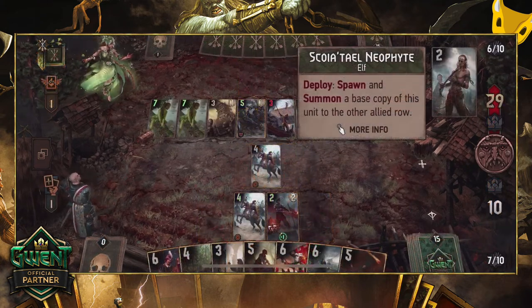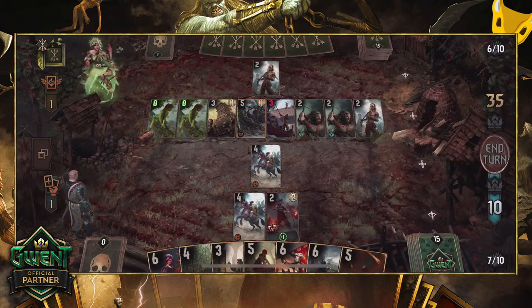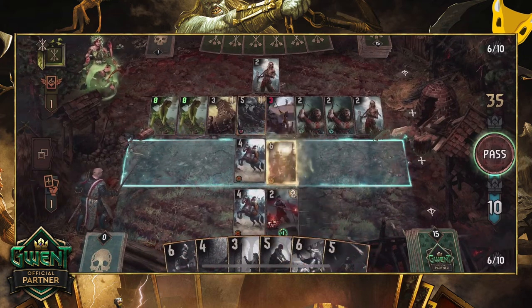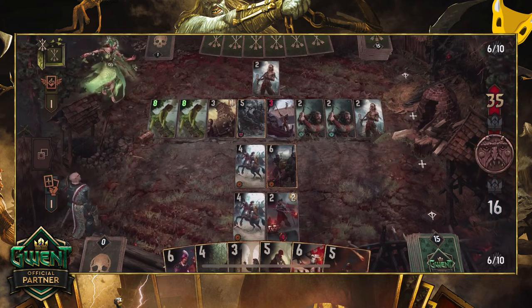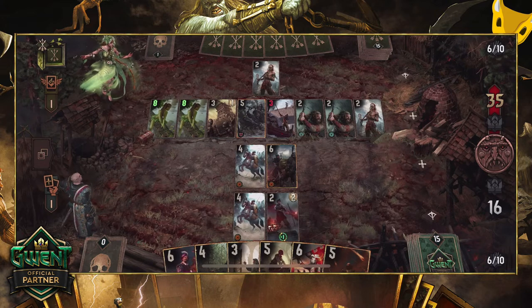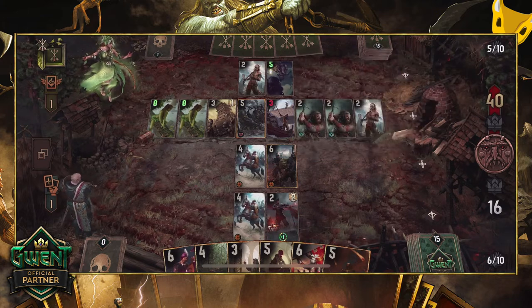This deck has two main themes: shields, complemented with some basic charge-based cards. Let's start with shields, since those ideally factor into your first round every match. Your main goal in the first round is to set up a lot of shield-based units, and then wipe out the shields with King Rögnr. Since Rögnr doesn't see a lot of play, this setup often works like a charm, since your opponent will most likely not want to spend precious damage on taking out shields. Kedwenny Cavalry and the new Immortals add to this even more.